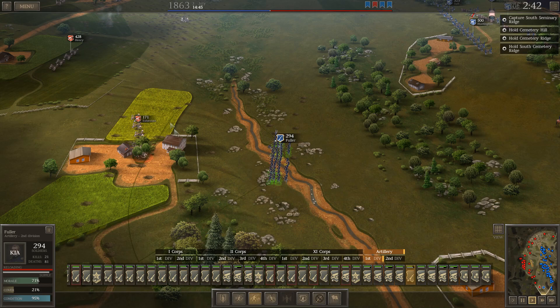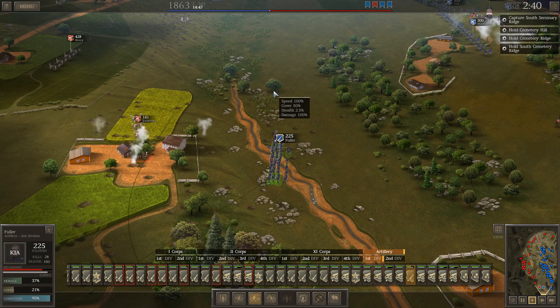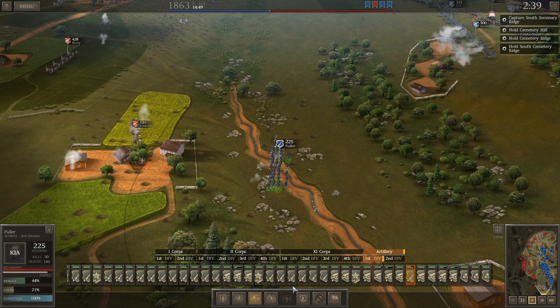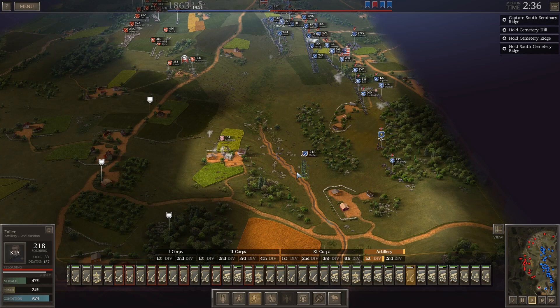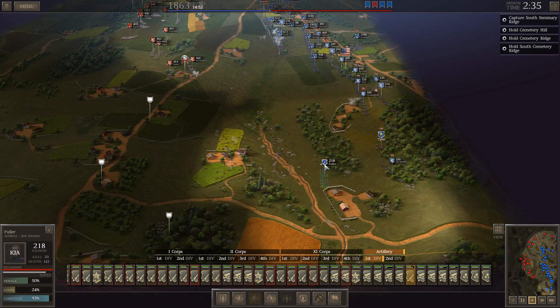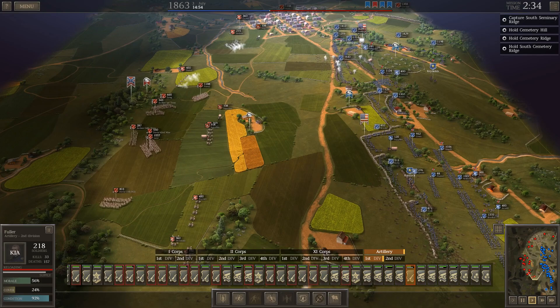Maybe they can break the Rebel artillery before — no, they can't. 150 casualties against 28 kills. Eshelman's battery, which they're attacking, is losing some as our artillery turns to focus on them, but our own morale is pretty shot. We fell back, and Eshelman's battery is actually pushed back — we did drive them from their position. Fuller lost 150 men to very little purpose, but at least we forced them to pull back. The Confederates are moving their infantry forward just a little bit again.